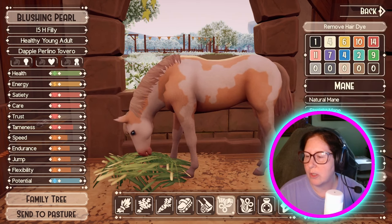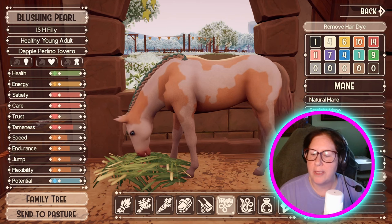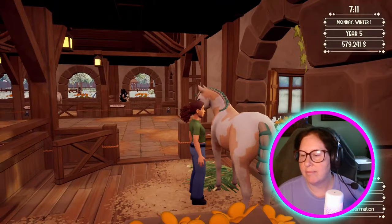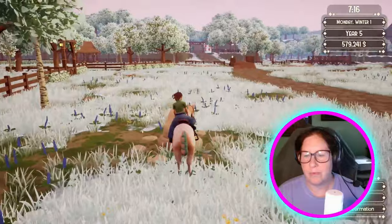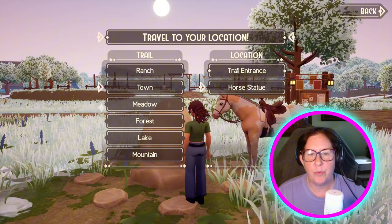Let's do the teal and we'll do the running braid, the mud knot. That looks cute — a little split-four look. So we've got to go do — take her to the auction house so that we can sell that other one.